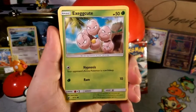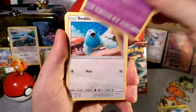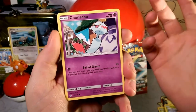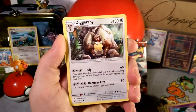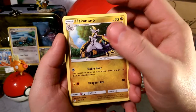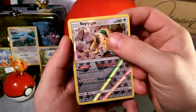Let's see what we got: Exeggcute — I do have this Alolan Exeggutor I'm still searching for in this set — Pumpkaboo, Astonish, Yungoos, Stufful, Skiddo. Chimecho, a little bell of silence. Diggersby with that Hammer Arm. Sea of Nothingness. A Hakamo-o with that Noble Roar, so noble.